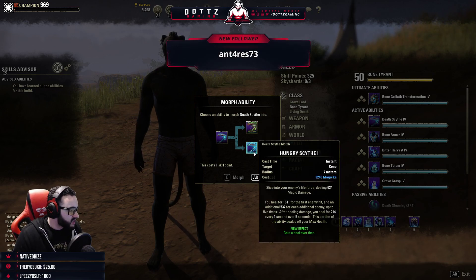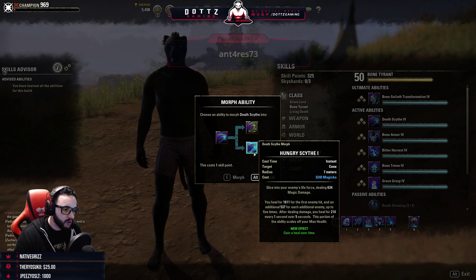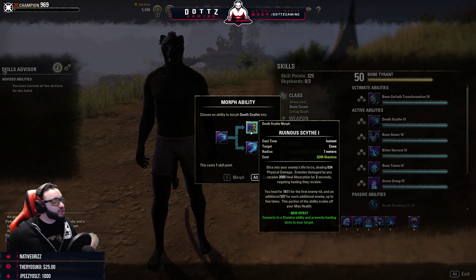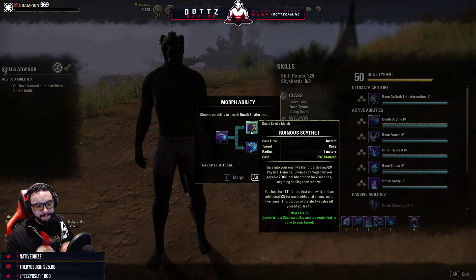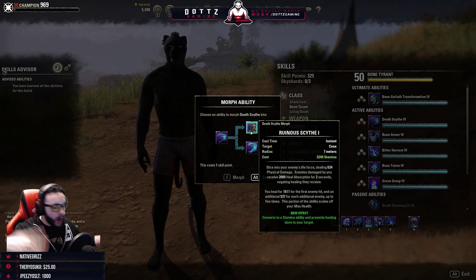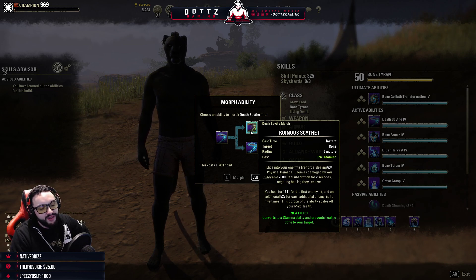Hungry Scythe gives you a HoT in addition to the base skill — this is going to scale really well with the rest of the kit. You already have so many forms of Major Defile, so being able to stack a HoT on top of it is just insane.